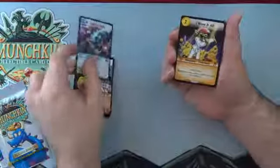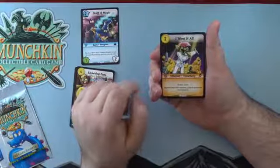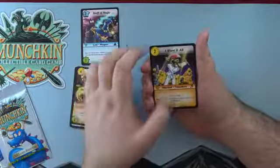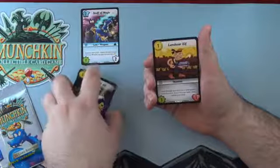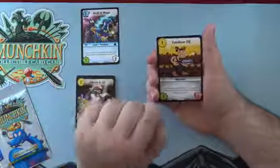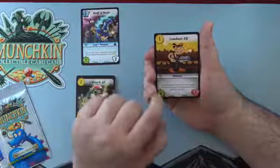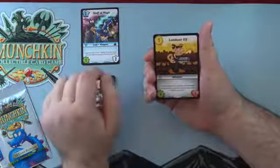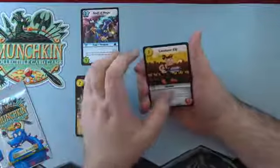I Want It All — a Bard card, uncommon, two cost, draw two cards, and it has Encore so it goes back into your stash. Really good. Land War Elf — a monster, one cost, one power, one life, neutral. Look through your deck for a card named Land, reveal it, move it to your hand, and shuffle your deck. So it searches up the Land card.